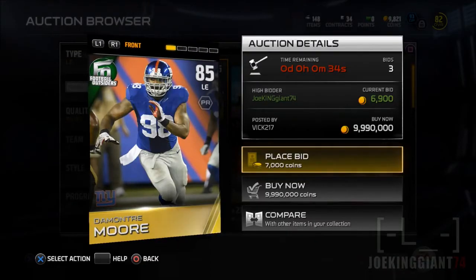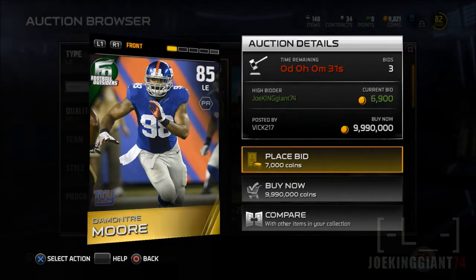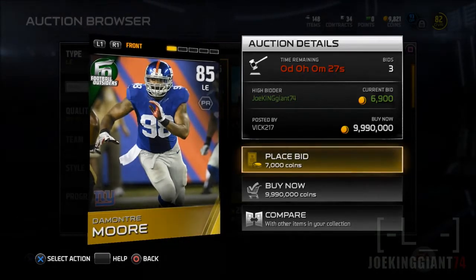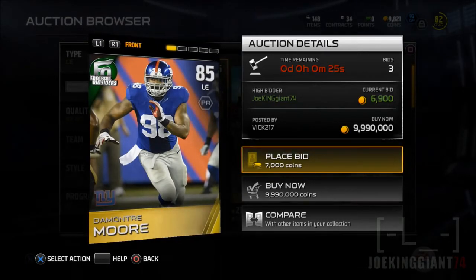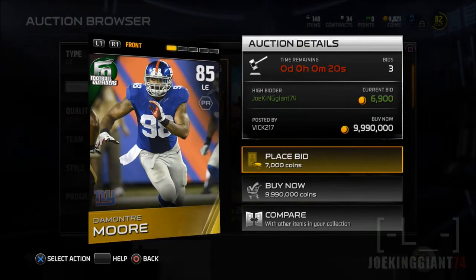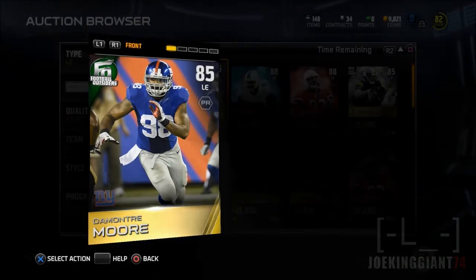What is up, my subscribers — this is Joe King Johnson 4 here bringing you another let's buy in Madden 15 Ultimate Team. Today we're going to buy DeMontre Moore, a Football Outsiders 85 overall defensive end. He's a left-hand player, and I believe this guy is going to be an incredible upgrade.